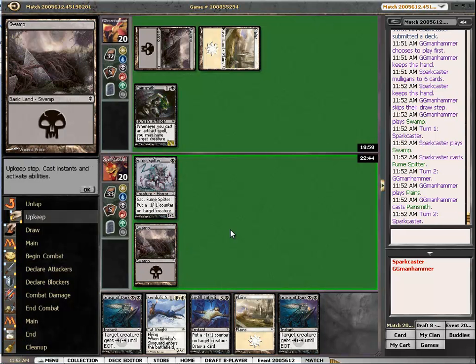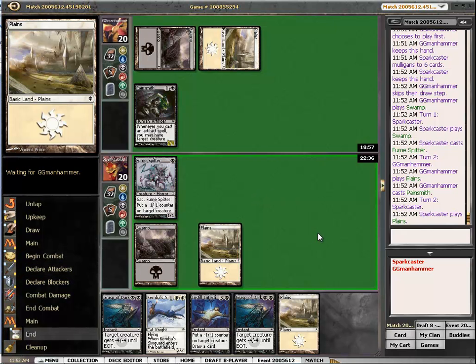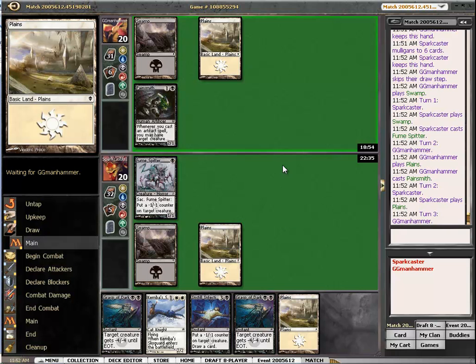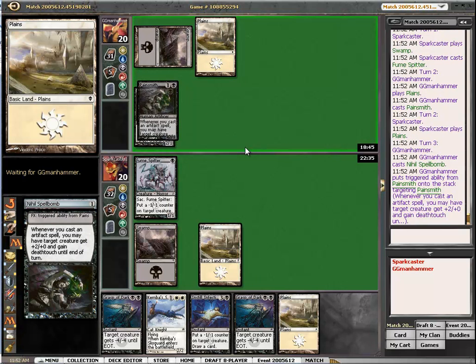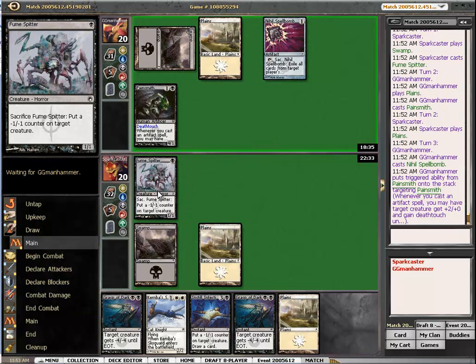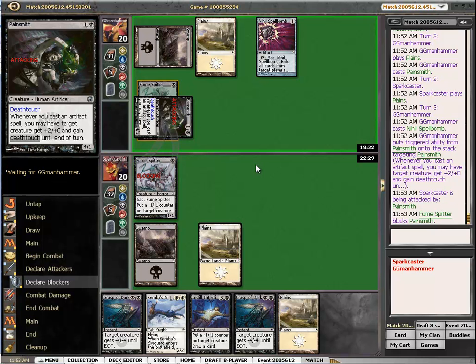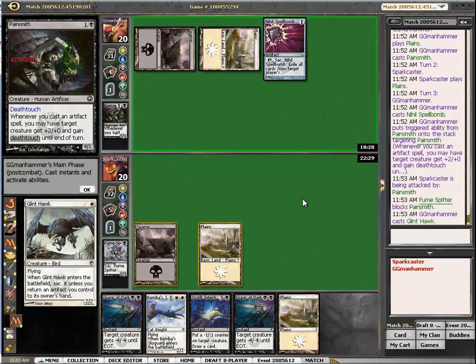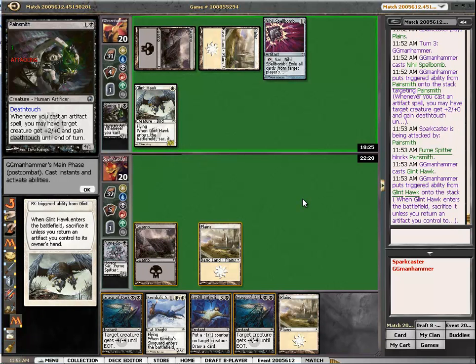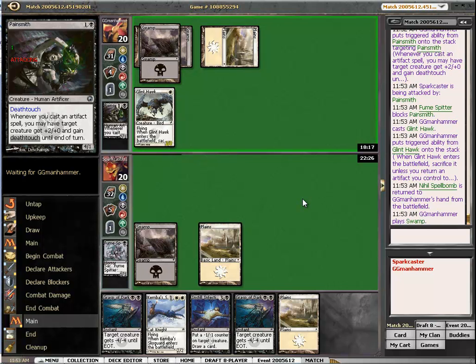This turn I'm not going to attack into it. No, I'm going to keep back this turn. I have the Kemba Skyguard to start flashing through the air. He can't really hope to get through here. He's trading his really good creature for mine — also a good creature, but not as good as a Kingsman.